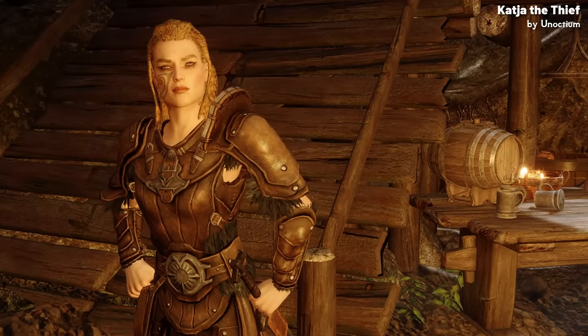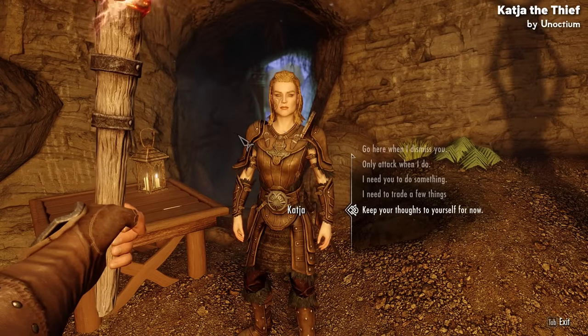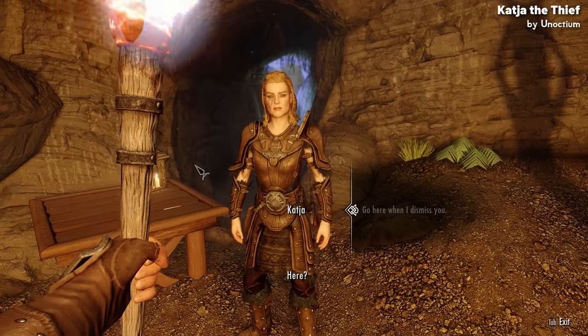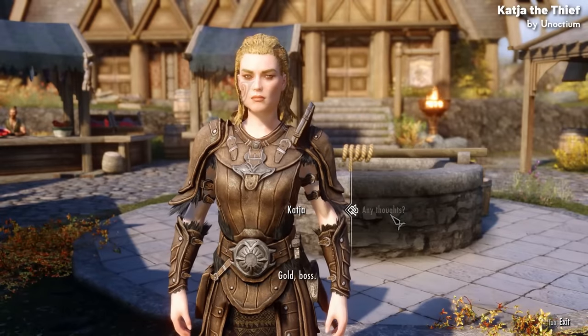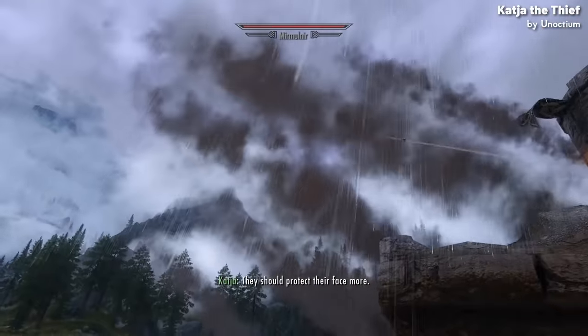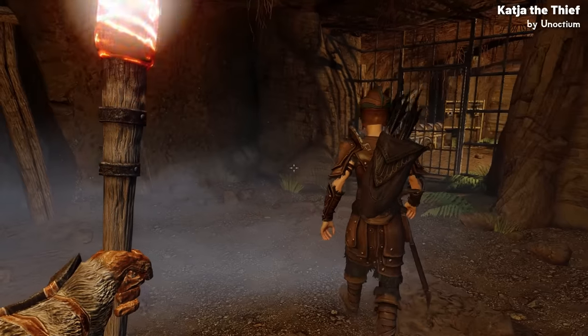Katya is a natural born thief, so she's better suited to sneak archers rather than brutish warriors. She also has some custom features that make her unique. You can set where you want her home to be by asking her to go to a certain location once dismissed. You can ask her what's on her mind at any given moment, and she'll also make comments depending on where you are and what you're doing, from fighting a dragon to simply going through a bandit cave.